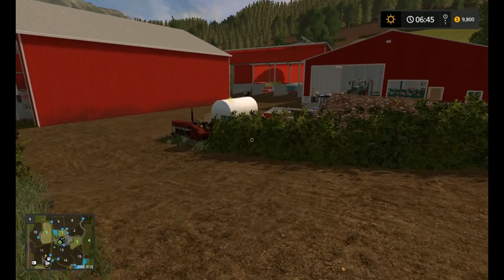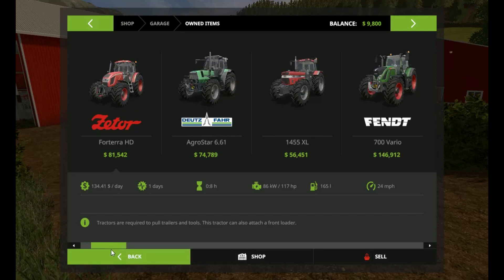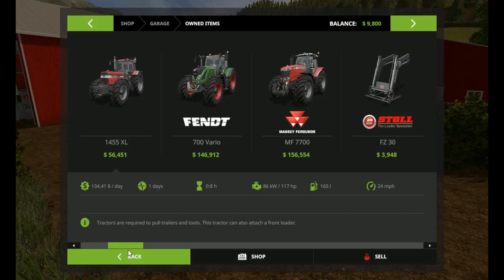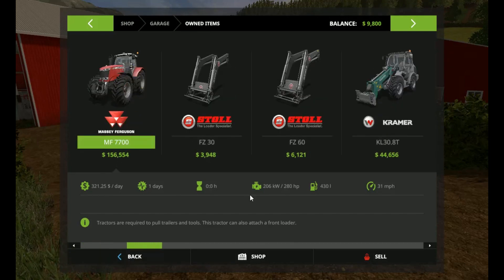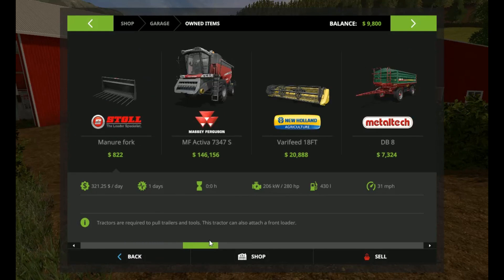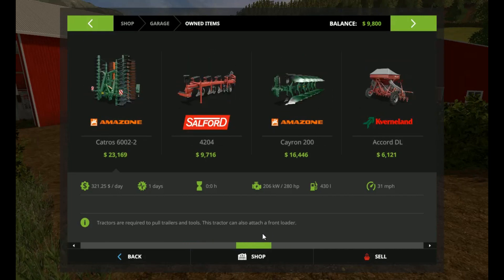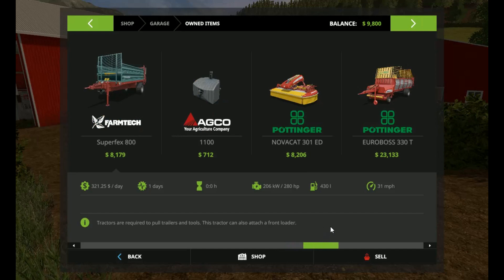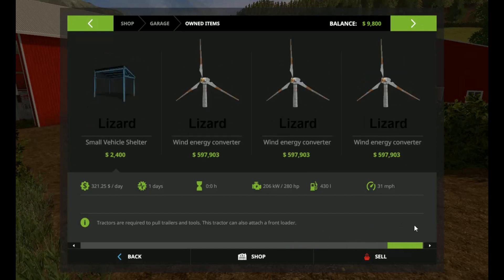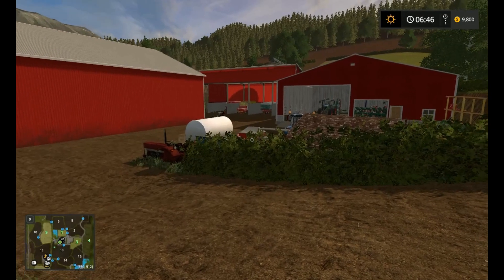Let's check out the garage — oh wow, a lot! We've got a T5, a Zetor, and plenty of equipment. Your biggest tractor is 280 horsepower. There's plenty of loading equipment, a big old Massey Ferguson, and a couple of different plows. You've got a lot in here. And you have three energy converters right off the bat, so you're gonna be making money straight away.